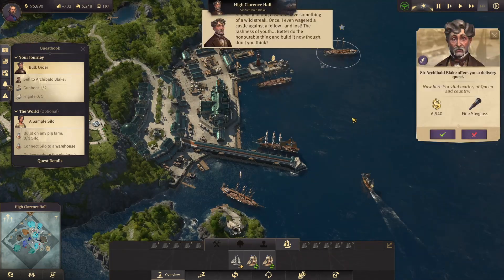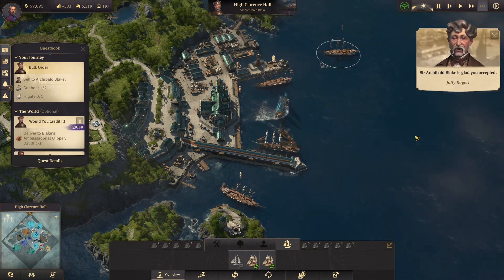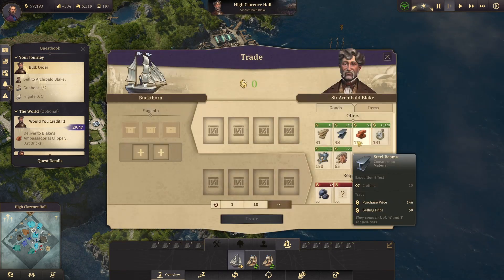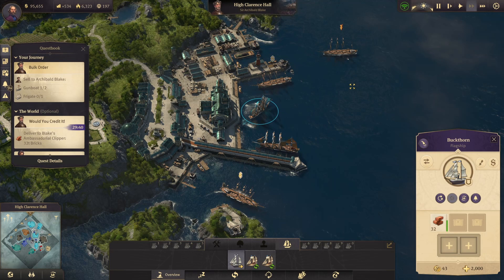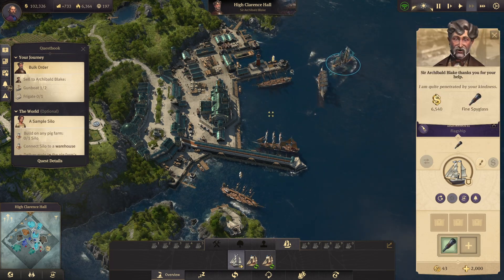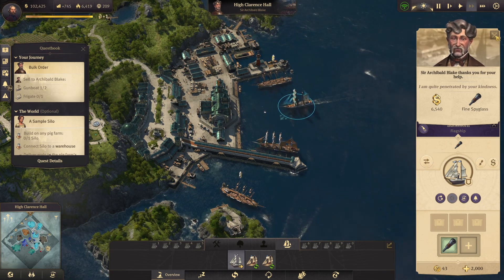Another mission over here — a vital matter of queen and country. It's a delivery quest for 32 bricks. I can just buy them for 1,600, which is nothing compared to the reward. Quite penetrated by your kindness — I still don't like your language but okay.